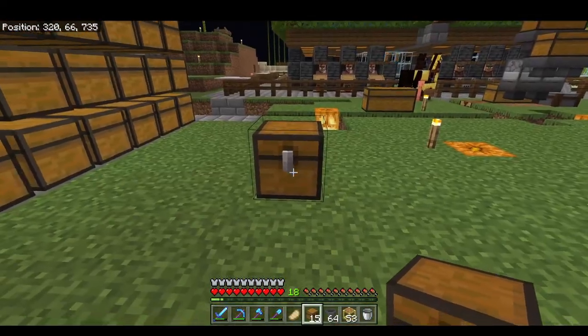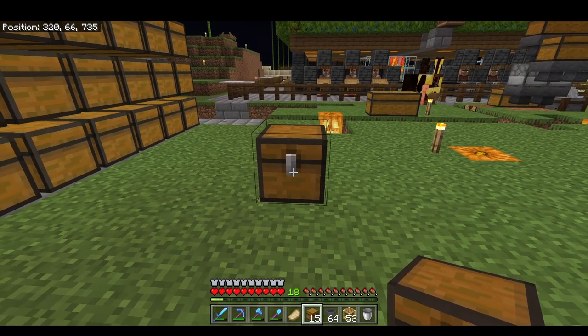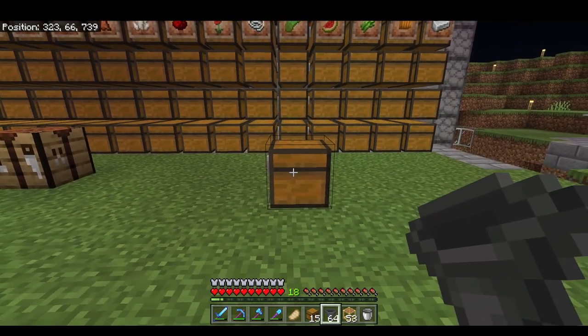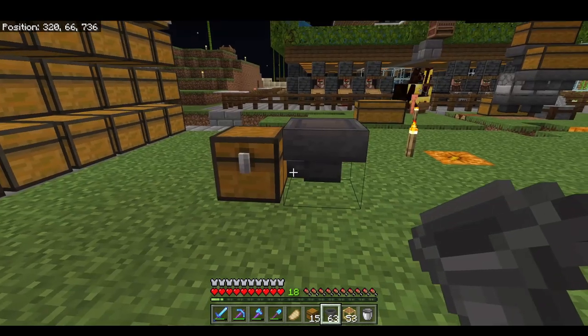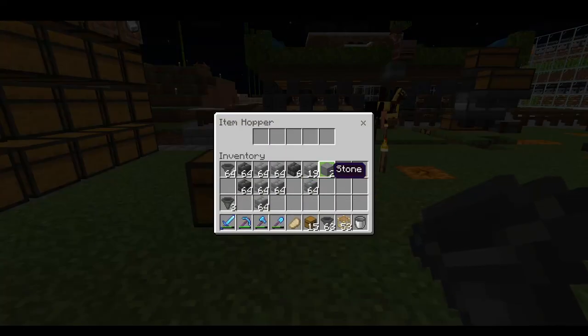When you're creating a hopper line the first thing you want to do is pick your end point. Your end point is where you want all of your items to end up after your hoppers transport them. In order to place your hopper line, crouch down — press shift — because shift clicking is the most important thing in Minecraft. Place your hopper and make sure it is facing into the chest so that your items go where you want them to.